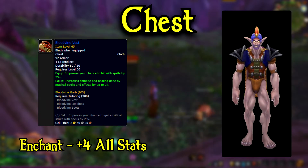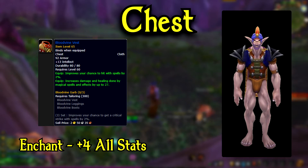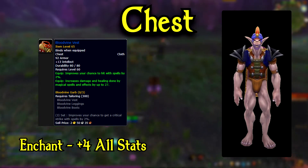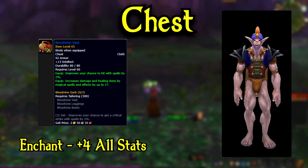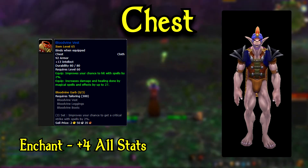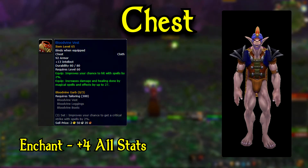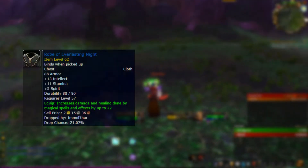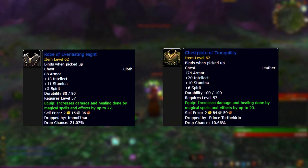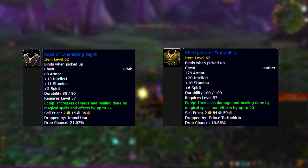Moving on to your chest piece, we have the Bloodvine Vest, which is going to be our best in slot throughout all of Classic. Although you need to buy the materials or even the item itself, it's totally worth the gold, so make sure to save up and get it. I highly recommend getting Tailoring up to get that crit bonus on this set — you're going to be using Bloodvine for the rest of Classic, so you might as well get that extra 2% crit. An alternative before getting Bloodvine would be Robe of Everlasting Night or Chestplate of Tranquility, both dropping from Dire Maul West.